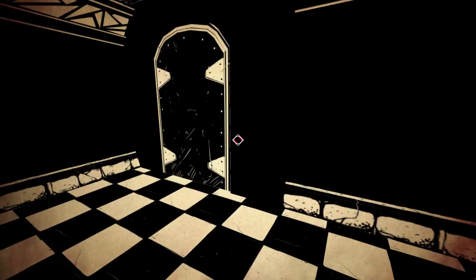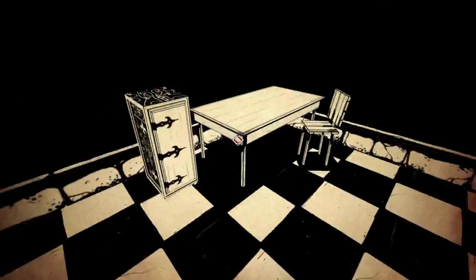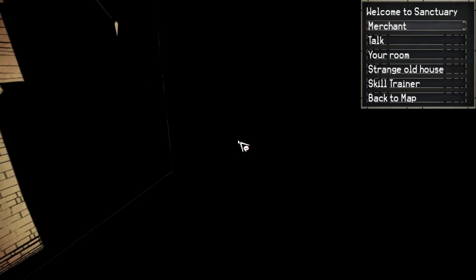Logan Cain here and this is episode 12 of Paper Sorcerer. One thing I wanted to get out of the way right away: I ended up looking more into the Paper Sorcerer development. Apparently it's created in Unity, which is completely believable, but some of these effects and battle animations reminded me of messing around with RPG Maker. But RPG Maker never really advanced beyond the top-down 2D style, so there you have it.